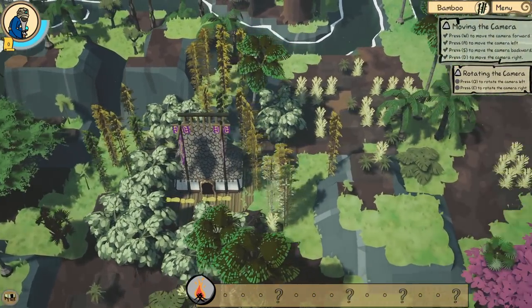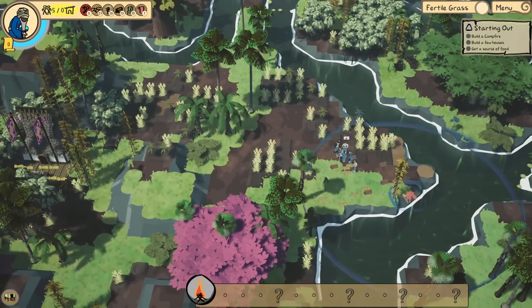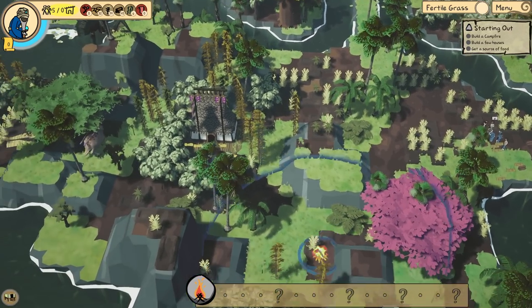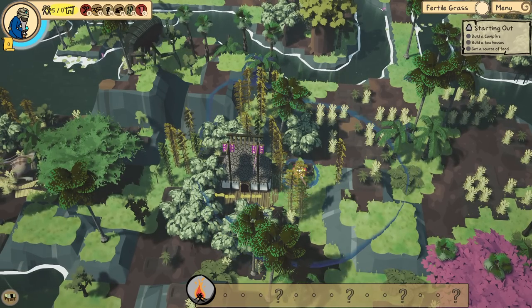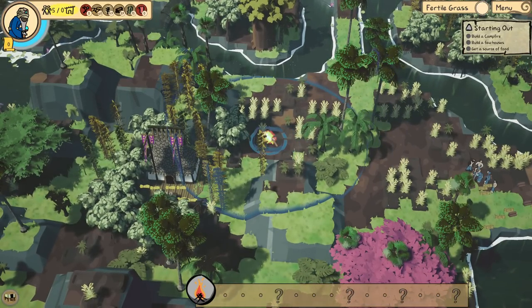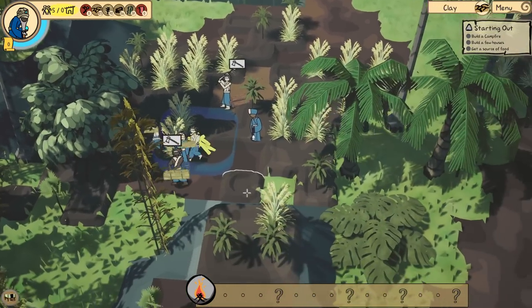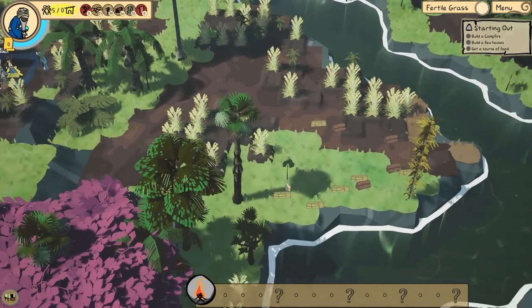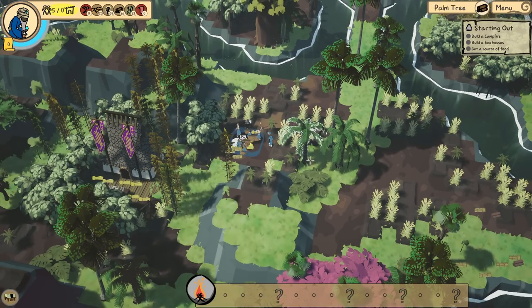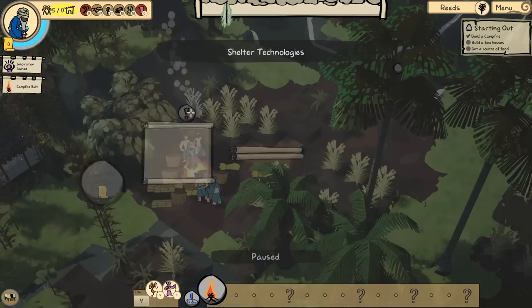WASD to move your camera, Q and E to move left and right. Starting out we're going to need to build a campfire — I do remember that much. We need to place it in a spot that covers a lot of good materials. This spot looks really good over here. That's a pretty good mix. Hopefully we can get these materials as well — they're all carrying some. So we're going to be building that. It's fine that it's not going to be in our circle. I remember the circle is where we can build and also the materials we can gather. Building our campfire.